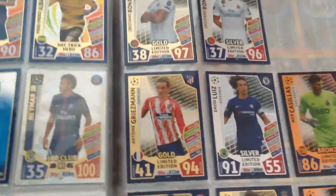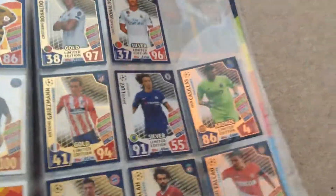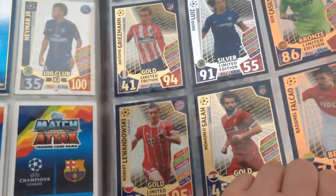And the limiters we have are Gold Ronaldo, Silver Ronaldo, Gold Griezmann, Silver Luiz, Bronze Callias, Gold Leather Wink Seam, Gold Salah, and Bronze Falco.